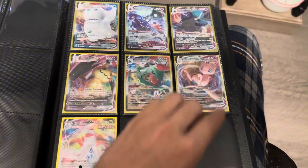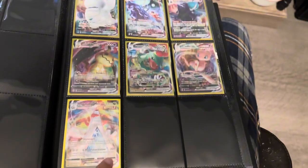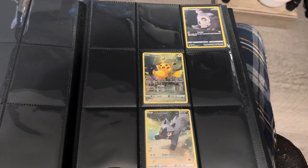Mew — loved that one, it made me so hyped. And then Duraludon V-max — not huge on Duraludon, but it's cool. Then there's space open for V-maxes if I get more. I don't pull them that often out of packs, but just in case.